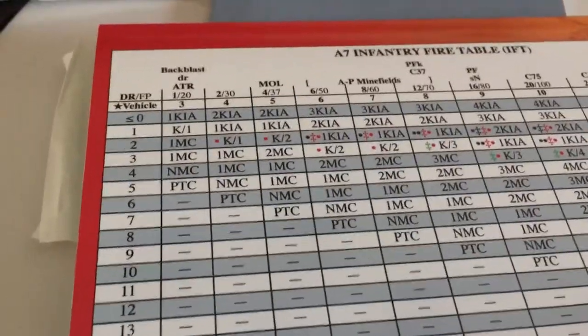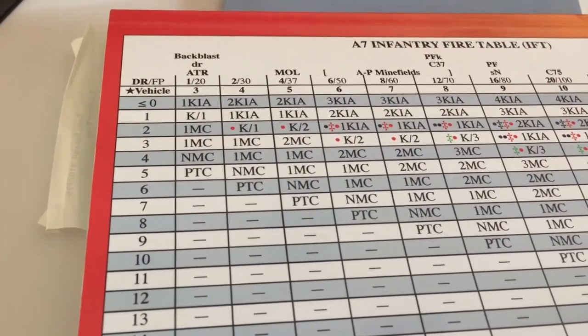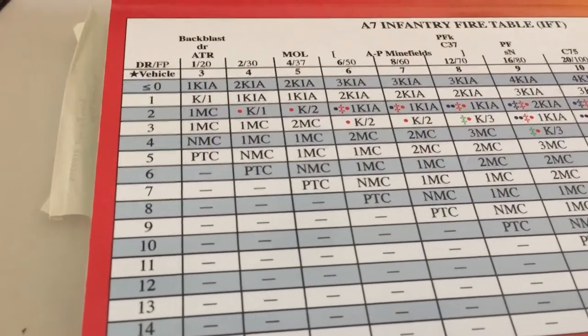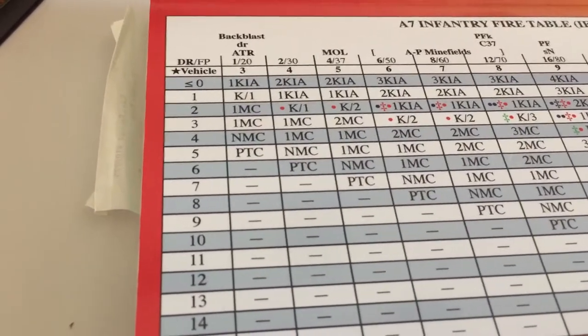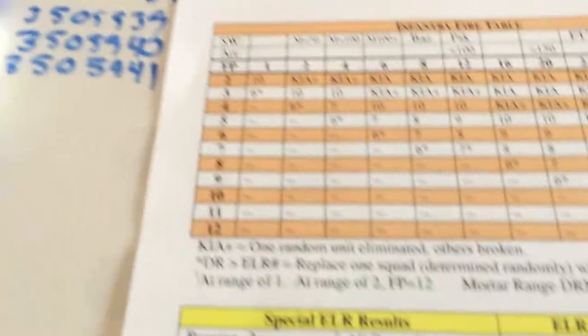This is a good example. You had a four and a plus-three. You could hit on a roll of four — actually on a roll of three. So you have two or three chances to get it. I guess it's not that much.